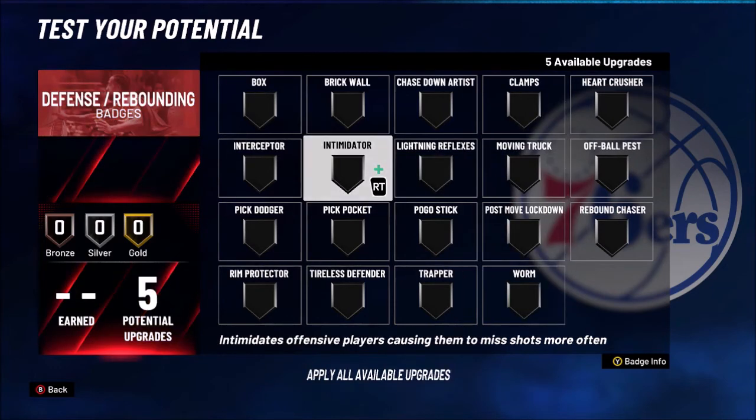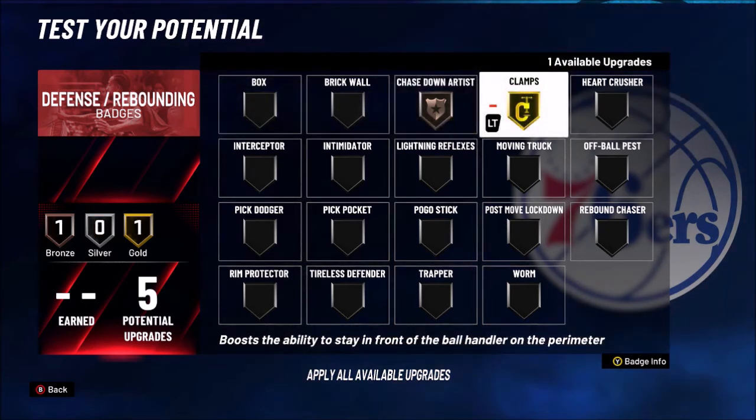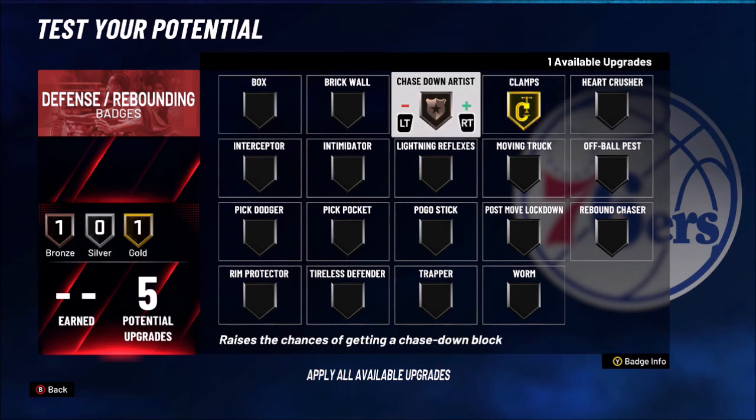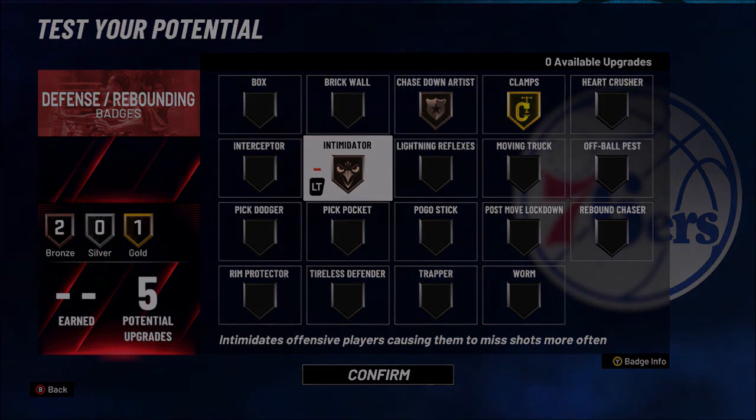For the final badges — you gotta get Chase Down Artist on Bronze. Always keep Chase Down Artist on Bronze, do not put it on Hall of Fame — just Bronze, it helps out so much. Put Clamps on Gold, because LeBron lays down the clamps — he's Finals MVP for a reason. And Intimidator has to be the last badge, you gotta get that contested shot. That's the Finals MVP LeBron build! Make sure you guys drop a like and subscribe — 1K sub grind. See you in the next video.